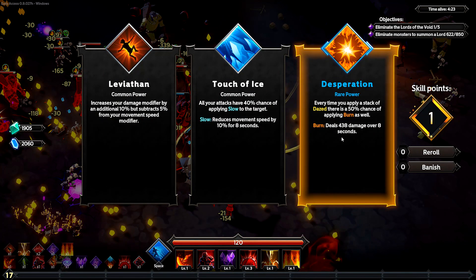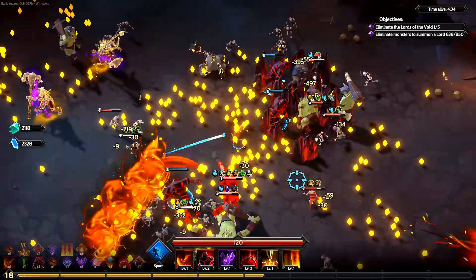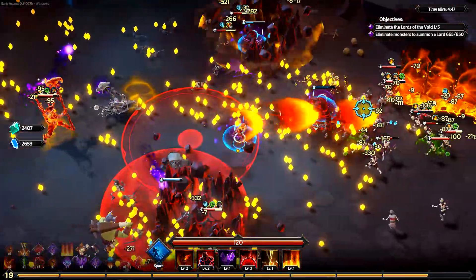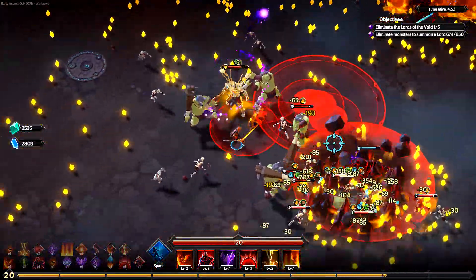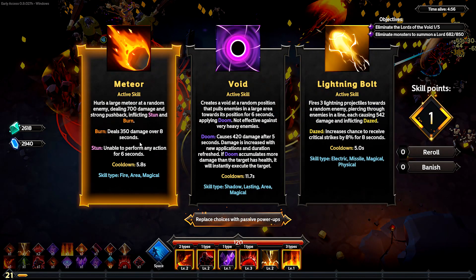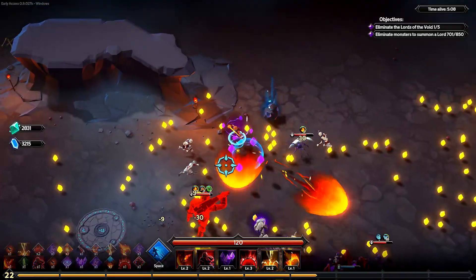Leviathan or Desperation — every time you apply a stack of daze, there's a 50% chance of burn. I'll do that one for sure. Next Lord's about to spawn. So much experience on the field. Lethal — done. Multicast — definitely do Multicast, try and get more spells going at once. Attack speed for the Thunderclap. I think we're doing better this time around — I just feel like we are. I guess because of my Golems — that's probably the big difference. The Golems are allowing all the mobs to kind of crowd together. Definitely get Golems if you have the chance, guys — I'm about to get to the next Lord already, about 7 minutes in.